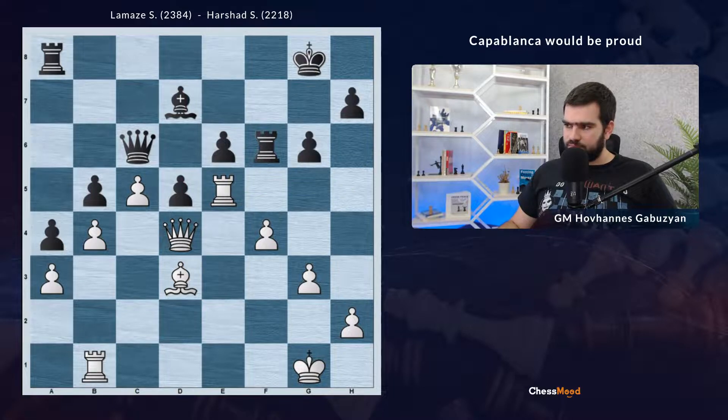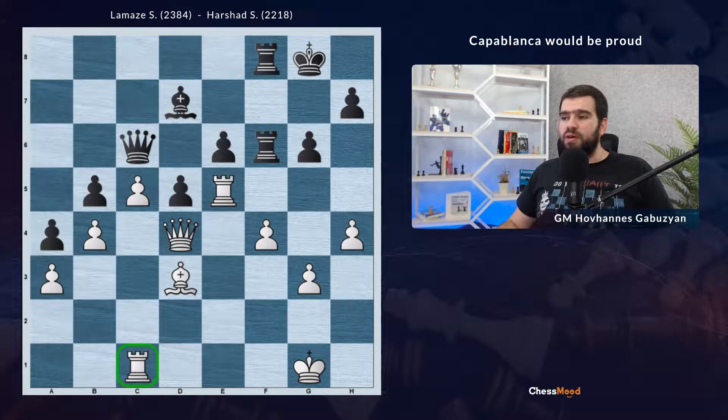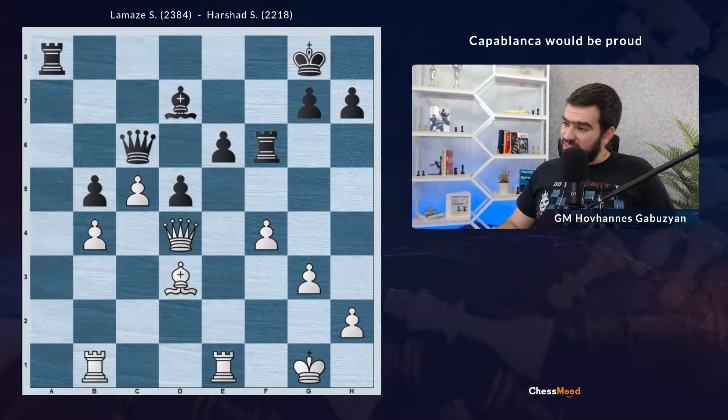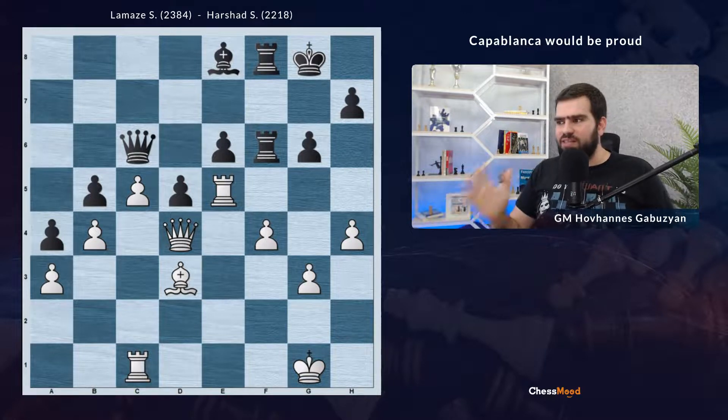Black continued rook a8 to f8. And here again, many young players — not only young ones — would have played h5, which is a good move also leading to a winning advantage. But I like the positional style. White goes rook c1, putting the rook on a better square in front of the queen, in some occasions supporting the c-pawn. Black here continues bishop to e8, and now we are starting to see the reason why we're watching this game.